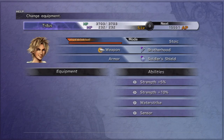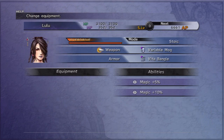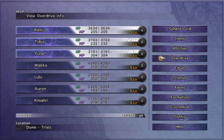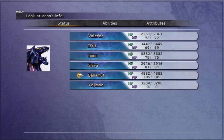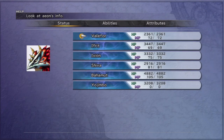Before moving on, you want to start equipping normal weapons — stuff that boosts strength or magic, whatever boosts your offensive potential. For Riku, I actually went with Sensor coming up here. And with Bahamut, you want to make sure Bahamut has his overdrive gauge full. Or you could use Valefor — whoever has Break Damage Limit, you're going to want that too.